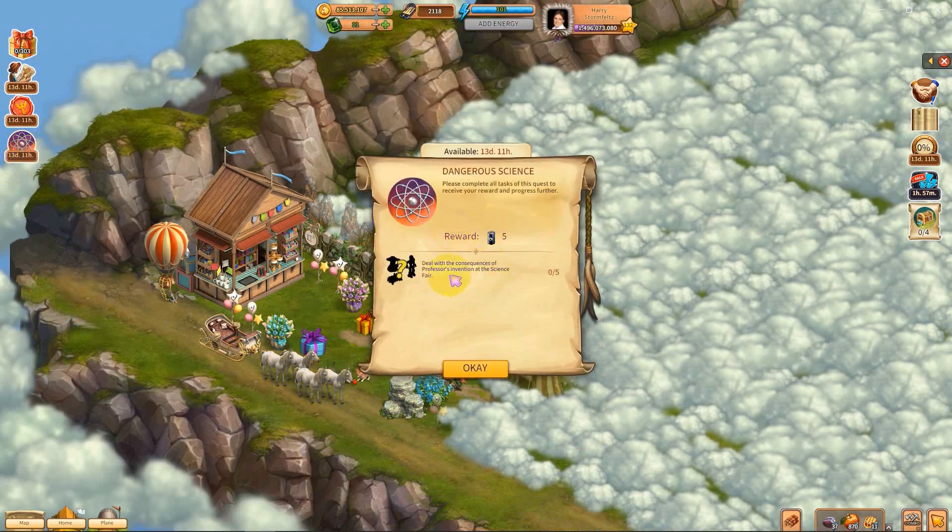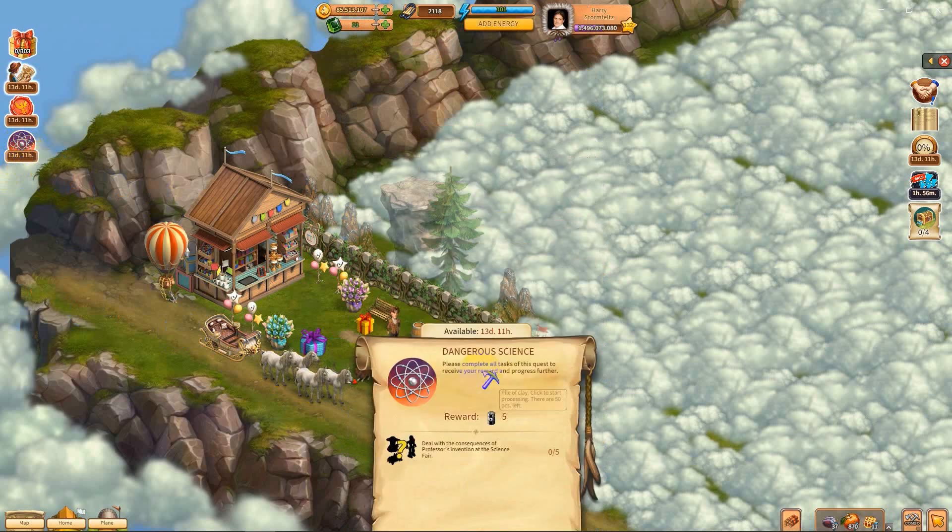And what are we doing? Deal with the consequences of professor's invention at the science fair — five tasks. Okay, and that's all it's gonna show me, so when I find it, I'll let you guys know.